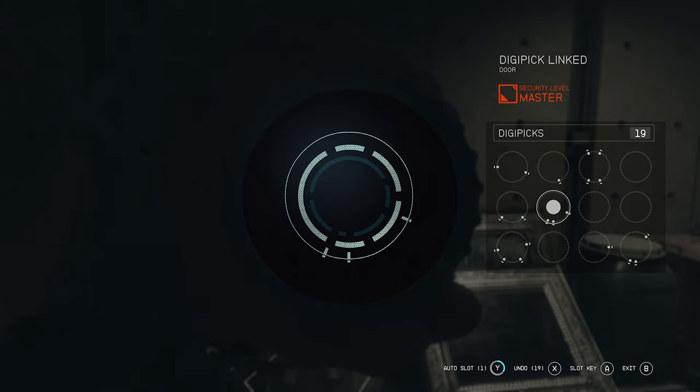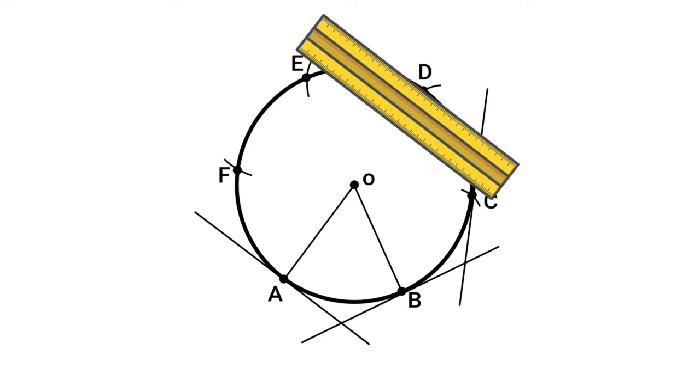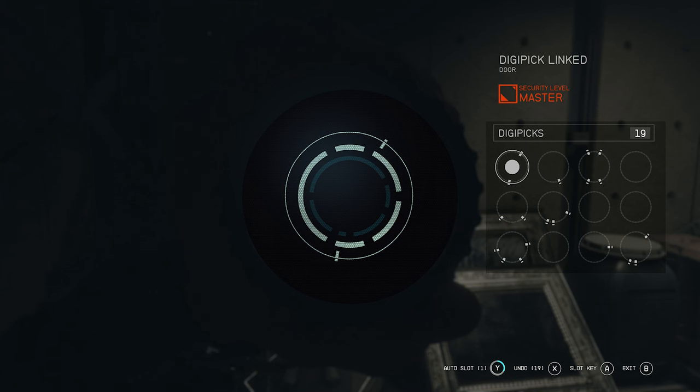Tip four: with a little practice, you'll be able to notice subtle differences in the central angles of the notches. Central angles is a geometry term for the angles formed by different distances of the placed notches around the circumference of a circle. Sometimes the game really tries to spoof you — especially with Master Locks — by having one key option with two notches at like a 120-degree angle and another at a 140-degree angle. They both look like they may work until you actually start tinkering with them.